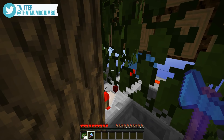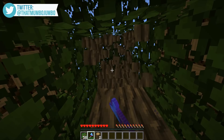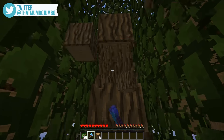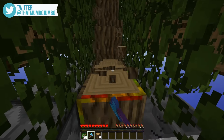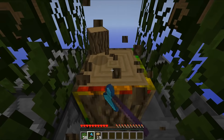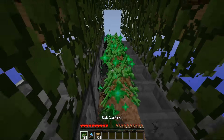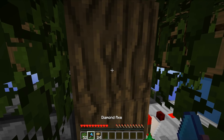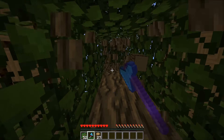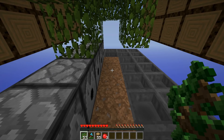To use this we just hold down the right-click button and walk backwards like that. As you can see all of our trees grow, then our leaf crushers kick into action and they take out all of the leaves so that the saplings fall down into the hoppers and make their way into the chest at the bottom. Then we take out all the wood using our Efficiency 5 axe, going along the line, and straight away we've got almost half a stack of wood really quite quickly.